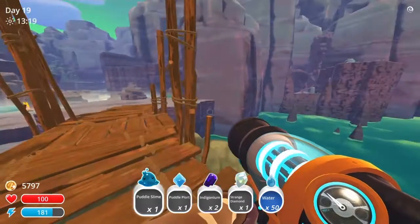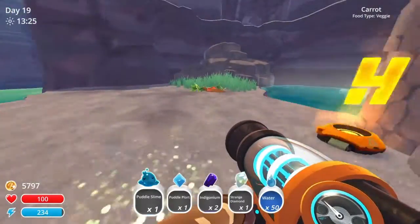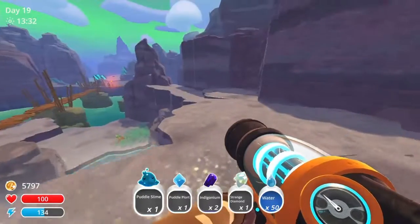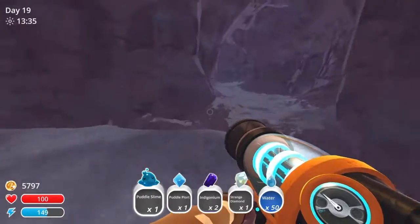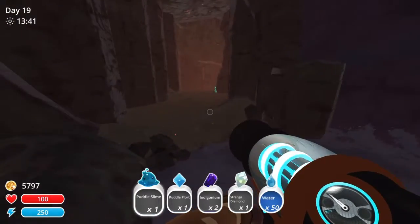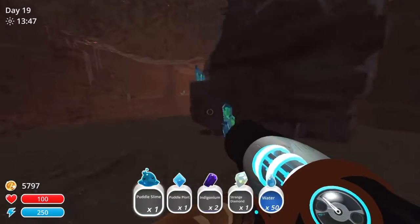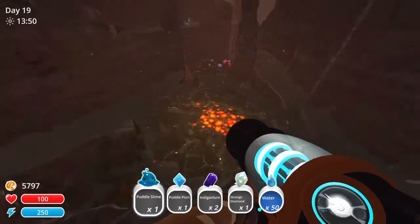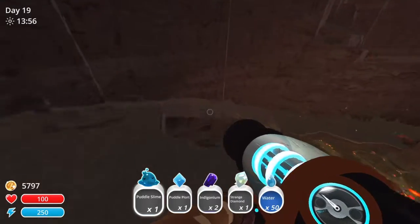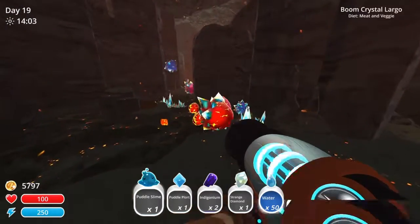That's another cave right there. I could risk it, but I'm not going to risk it yet because I have some stuff on me I'd rather not lose. What's up here? There's a lot of hidden spots, my God. We're finding new areas. I found like a weird heated cave — it's like a volcano right here, it's about to erupt.